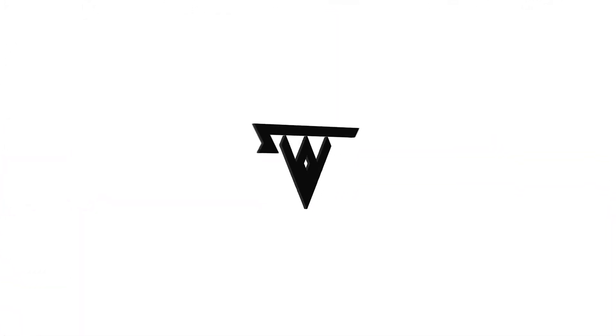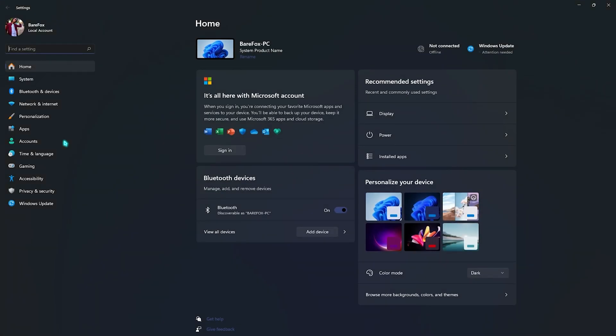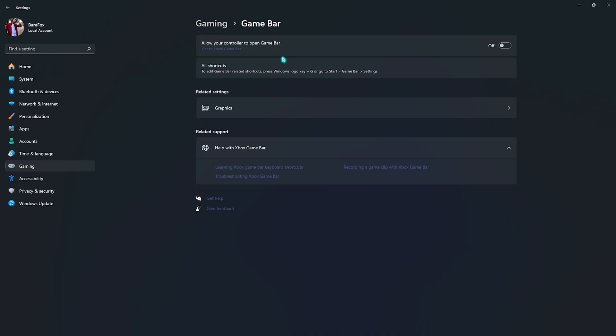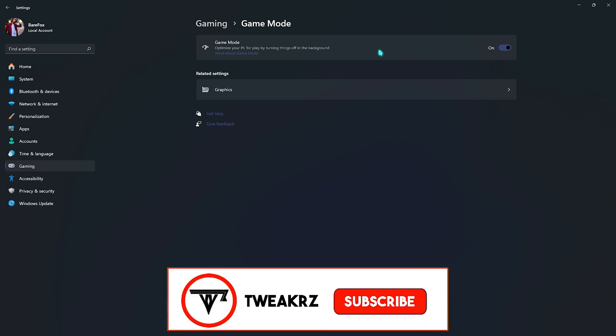Step number one is the best Windows settings. Open up Settings on your PC, go to Gaming, then go to Game Bar and make sure to turn it off. Game Bar consumes a lot of memory in the background, and disabling it will help improve your performance. Right after that, go back and click on Game Mode and make sure to turn it on.